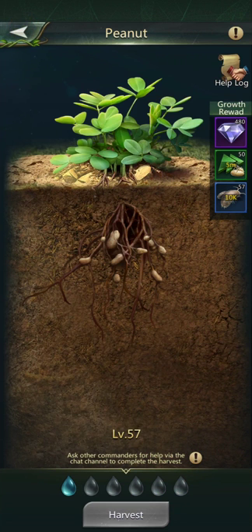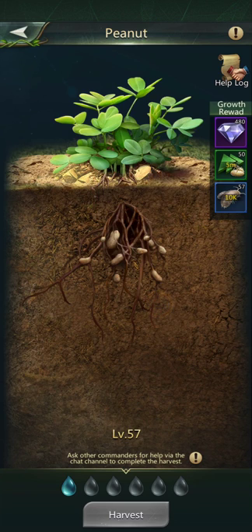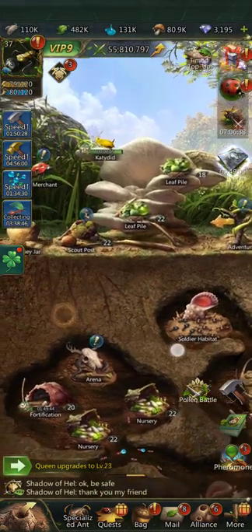You need about four people to water it — maybe three at level one. The number of waters you need goes up as the level increases; I believe I got up to six in the early 40s. As a fun fact, the five-minute training is a question in the ant quiz. So the peanut is the first place you can get free diamonds daily. If you're part of an alliance, get this watered so you can get those free diamonds.